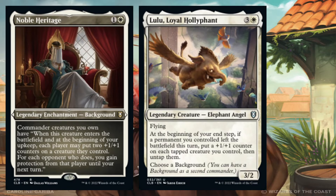Lulu wants to be in a deck that has a lot of flickering, or at least permanents leaving the battlefield, and she herself wants to get back to the battlefield. She says: at the beginning of your end step, if a permanent you controlled left the battlefield this turn, put a plus-1 counter on each tapped creature you control, then untap them. So Lulu also gives a plus-1 counter — that's one synergy. The blinking also enables you to keep putting plus-1 counters on other creatures by flickering Lulu herself when opponents choose not to take any counters.